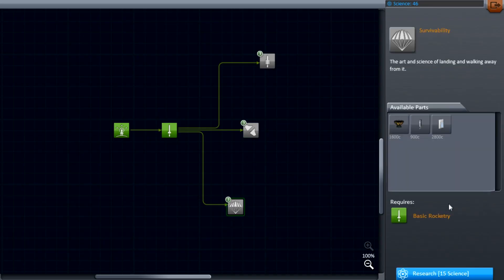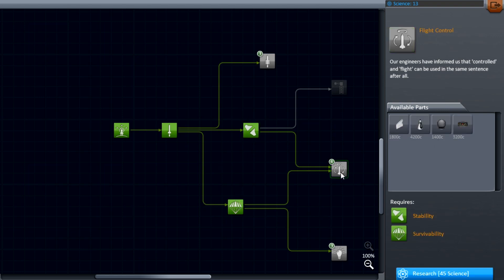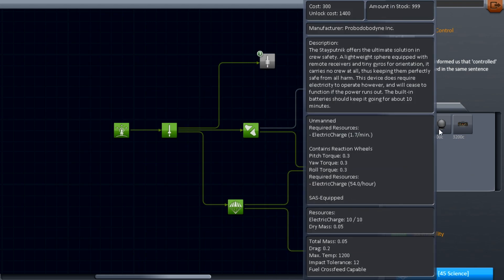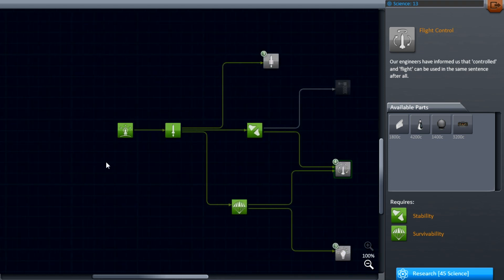I'm going to go ahead and go to the Research and Development Centre one last time and buy a few unlocks. You'll notice that some nodes can't be bought yet — some tech nodes need two prerequisite nodes already bought before they become available. Like this one here, which is for fins, the pilot's cockpit, the first unmanned probes, and the normal SAS. I've only tested the early science out just to get a real feel for it, and I think the tech tree is pretty good.